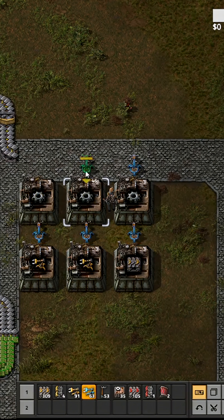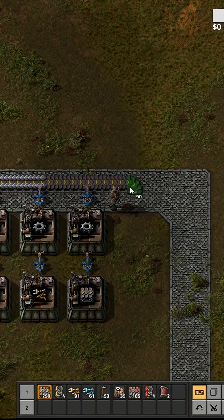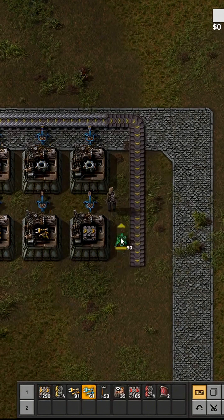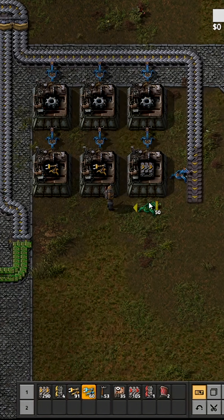Then we add some input. And of course we add the iron here. We also need to make an input for iron plates for that one, so that will get made now.